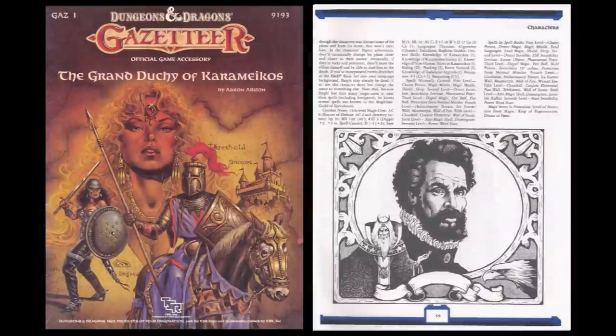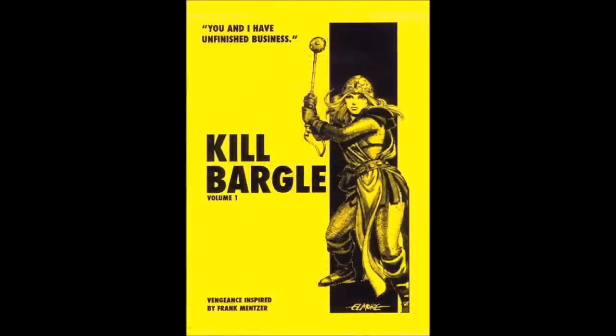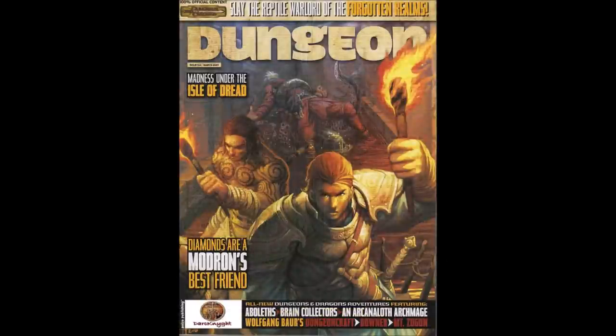Bargle also appears in Gazetteer 1 and the Kingdom of Karameikos box set. He's now Bargle the Infamous, a 15th level wizard in the employ of Stefan Karameikos' cousin, the vile Baron Ludwig von Hendricks of the Black Eagle Barony. The Kingdom of Karameikos box set, taking place 10 years later, has the vile wizard on the run as a wanted criminal after the fall of the Black Eagle Barony — listed there as a 17th level wizard. Interestingly, at Gen Con 2005, a game called Kill Bargle Volume 1 — obviously a knockoff of Kill Bill — was introduced by game designer James Walker, giving players the chance to seek vengeance for Aleena's death. The PDF for this free game is still available, and I'll leave a link in the description. These roles also appear in issue 144 of Dungeon Magazine.